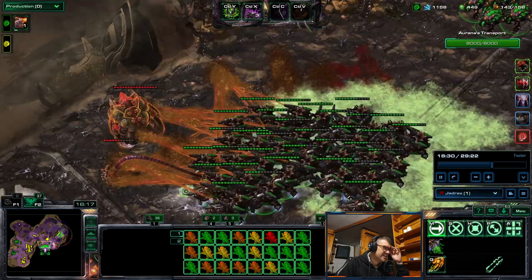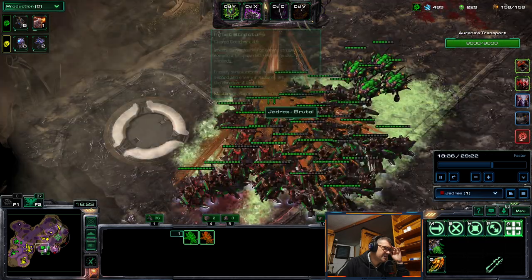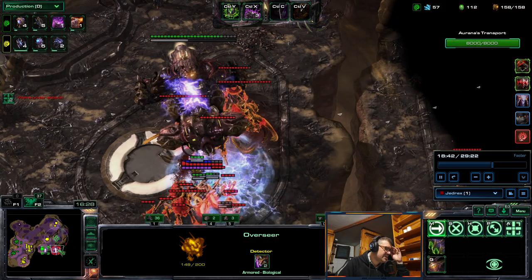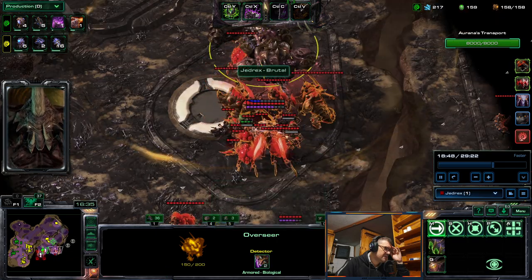Diamondbacks are going here. It's good to pull back overseers while dealing with Spore crawlers, not to get them damaged. And also, whenever you have Baneling Scourge, there will be a lot of that overall.